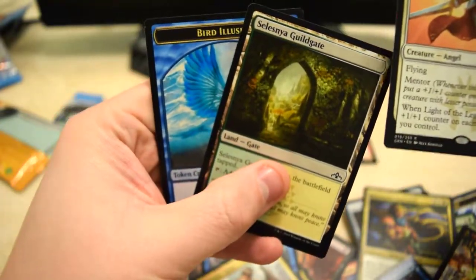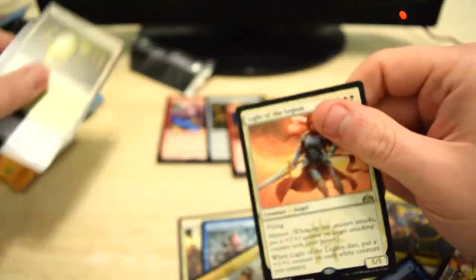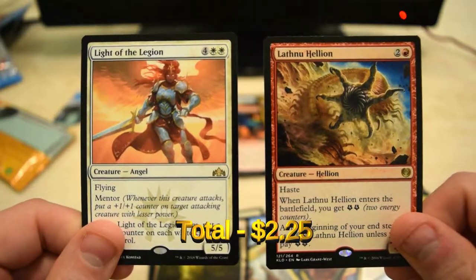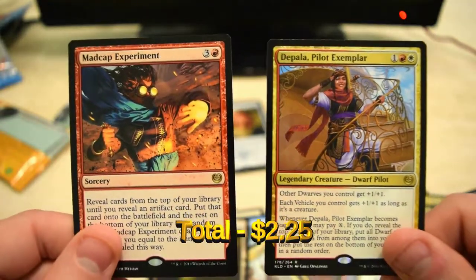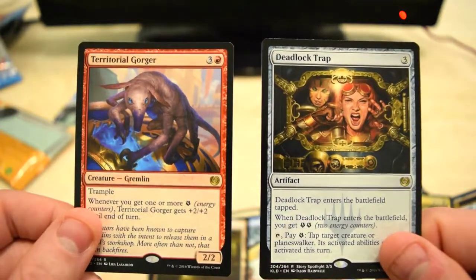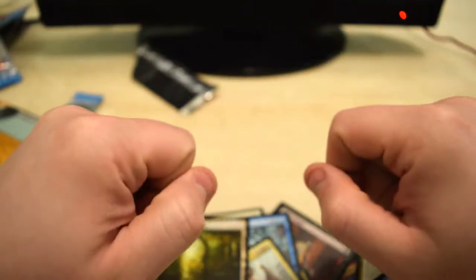At the end we got the Dimir Guildgate and a bird illusion. I think our two big pulls are going to be these if anything. There are our rare pulls — we'll see how much they come out to.